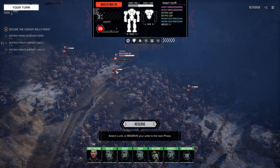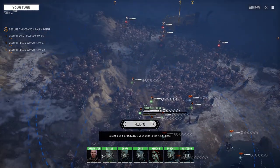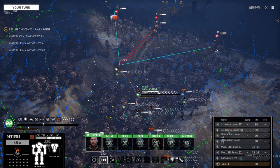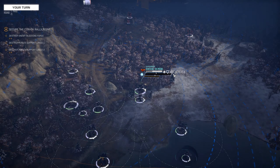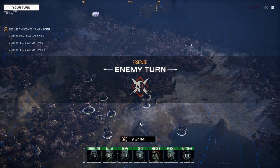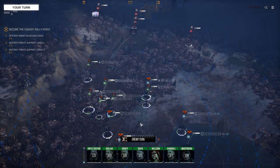Muller has two ER PPCs and two Rotary 2s — that guy's got to go down fast. Let's get this started. We're going to reserve because these guys have to move first — we're never going to hit them at this range. Looks like they've got three lances at the start. Since they're pirates that's 12 mechs, so right now it's 12 on 12.